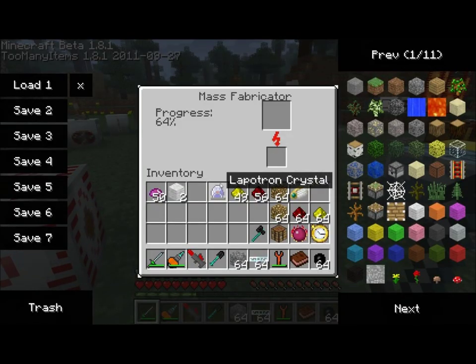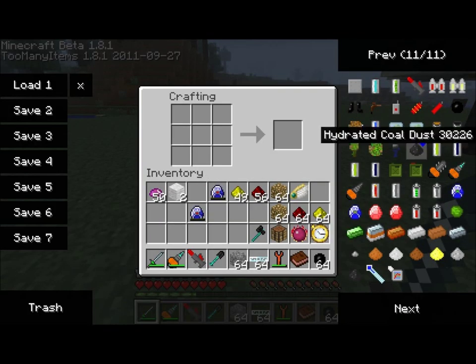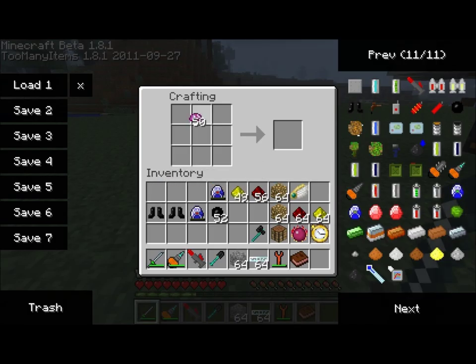Okay, so that's the leggings. The next item I want to show you — first I need to make an item called rubber boots. It's a piece of wool with some rubber around it. Basically, they nullify fall damage. However, they are a component: along with 2 Iridium Plates, 2 rubber boots, and another empty Lapatron Crystal, you get the Quantum Suit Boots.